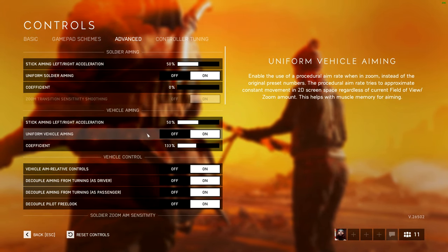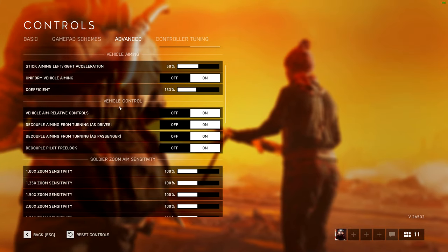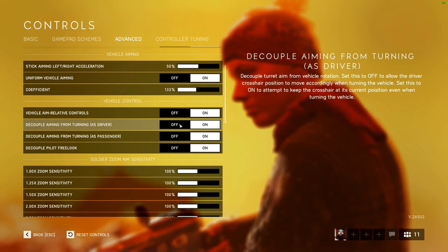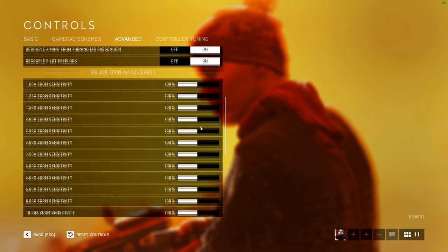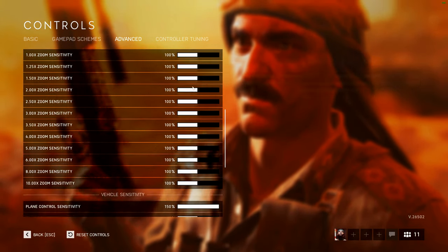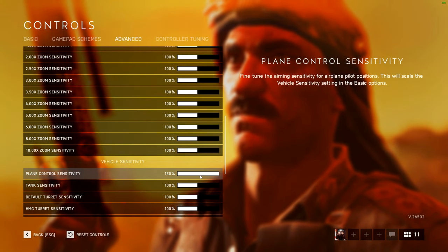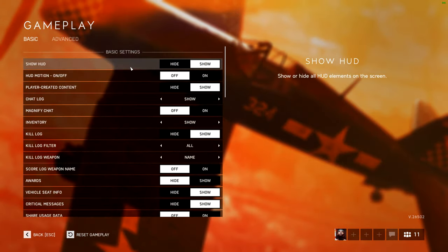Vehicle aim doesn't matter too much — it's pretty easy. For vehicle control, most settings are not default besides maybe one; they're all on decouple. Pilot free look is the important one. Here are all my zoom sensitivities — it's important to have them all at 100% unless you've done a lot of testing and actually like something else. Playing control sensitivity at 150% is also really important; if you have anything lower than that you will turn slower.